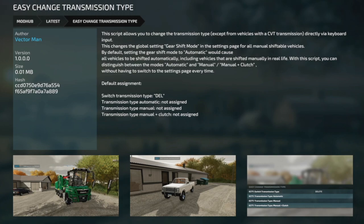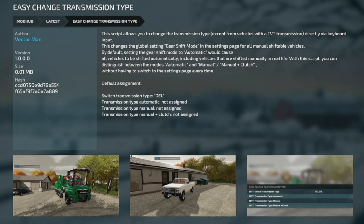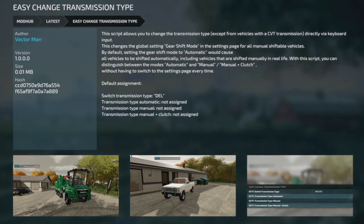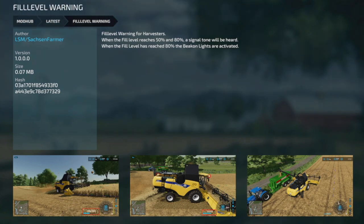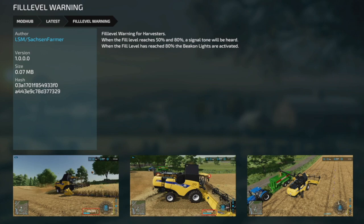Our next-to-last mod is Easy Change Transmission Type — a script that allows you to change the transmission type, except for vehicles with a CVT transmission, directly via keyboard input rather than going into game settings. This is a global setting affecting all manually shiftable vehicles. With this script you can distinguish between automatic, manual, and manual with clutch without having to switch to the settings page every time. Your last mod is the Fill Level Warning — a warning sound when you hit 50% and 80% fill level, and at 80% the beacon lights also activate, helpful for multiplayer.